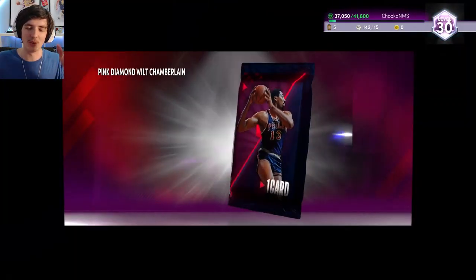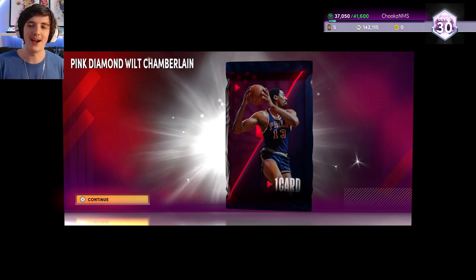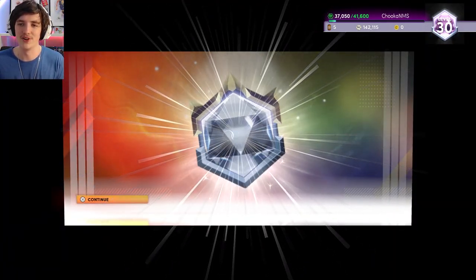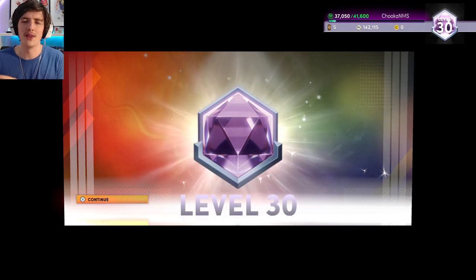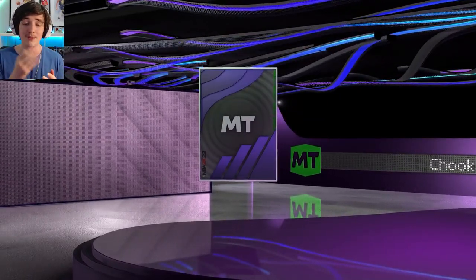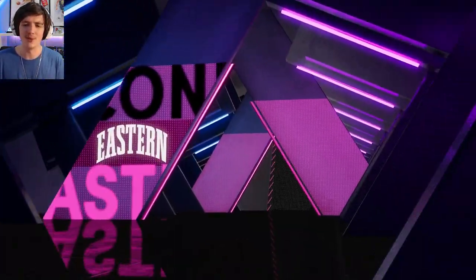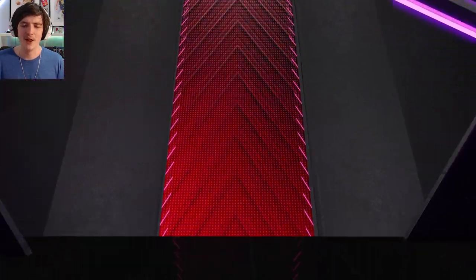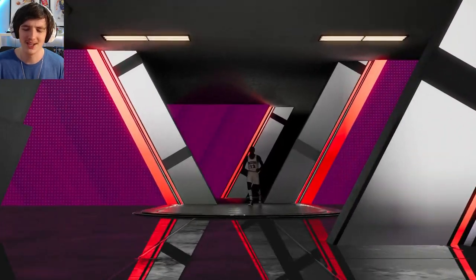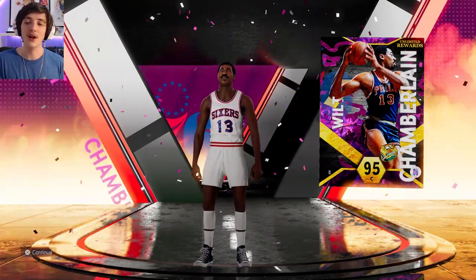We've finally unlocked pink diamond Shammgod — very excited to try him out. People don't seem to like him but I think he'll be very nice to have. With that we also unlock level 30, so we're nearly a third of the way to Carmelo Anthony. I'm not grinding XP as hard as others — doing unlimited, limited, and TTO but not focusing heavily on challenges. Now unlocking this beast: center number 13, 95 overall from the Philadelphia 76ers, Wilt Chamberlain — very excited.